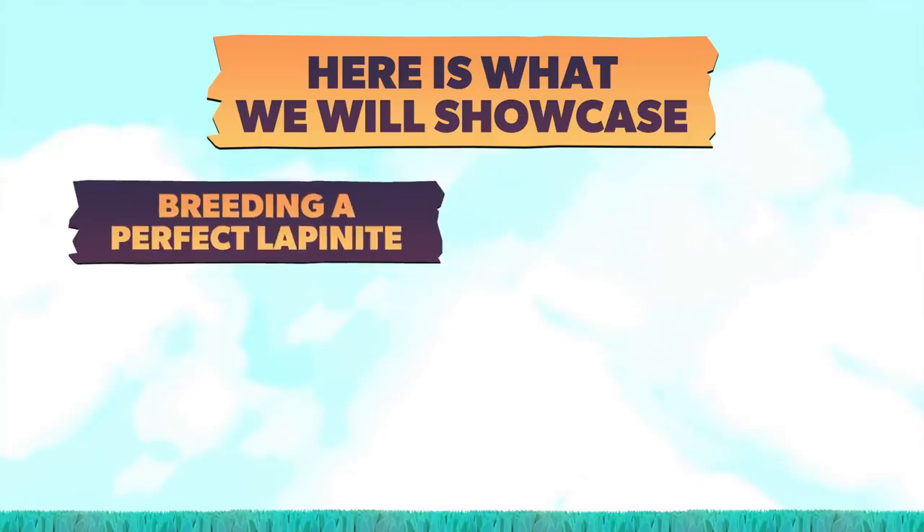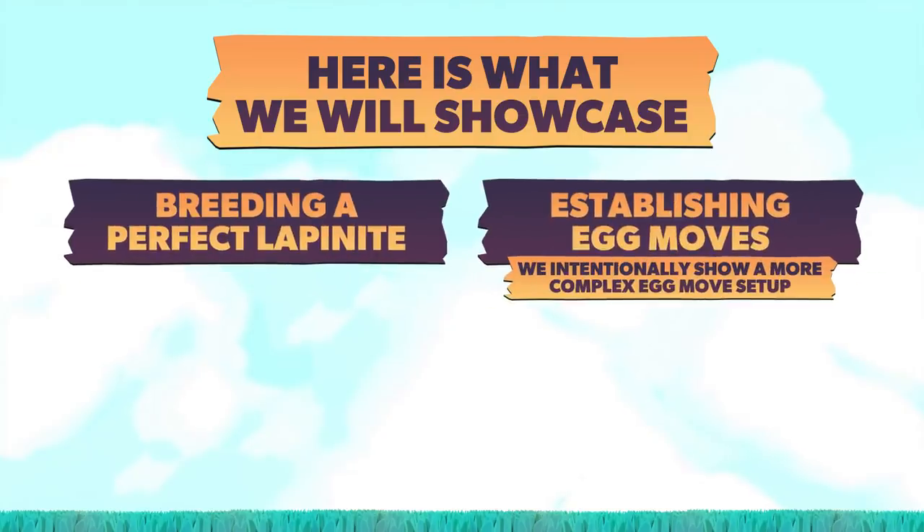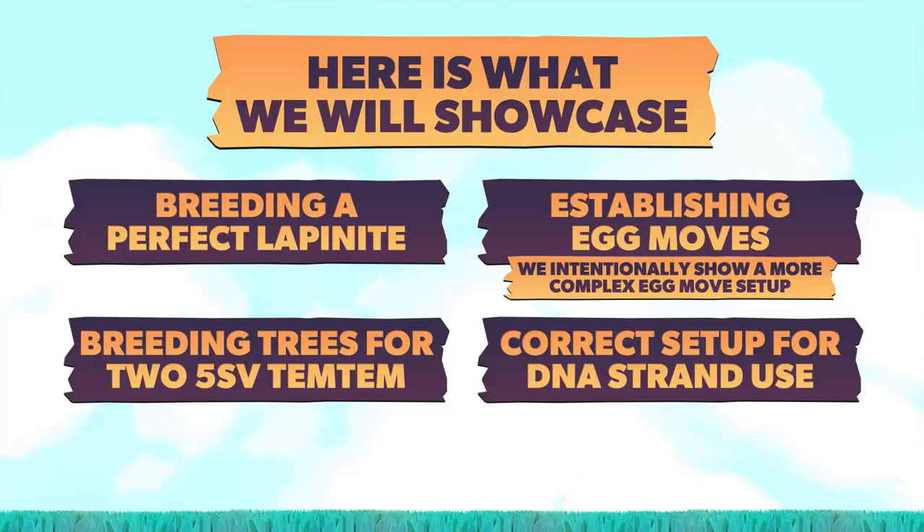Throughout the video we'll be working towards a perfect Lapinite with Diamond Fort as an egg move. To reach that perfect Temtem — a Temtem with all 7 single values maxed out — we'll have to do some setup. The goal is to have two 5SV parents which we breed together for the ultimate 7SV Temtem. The key is for each parent to have stats that can be passed on using the combination DNA strands.